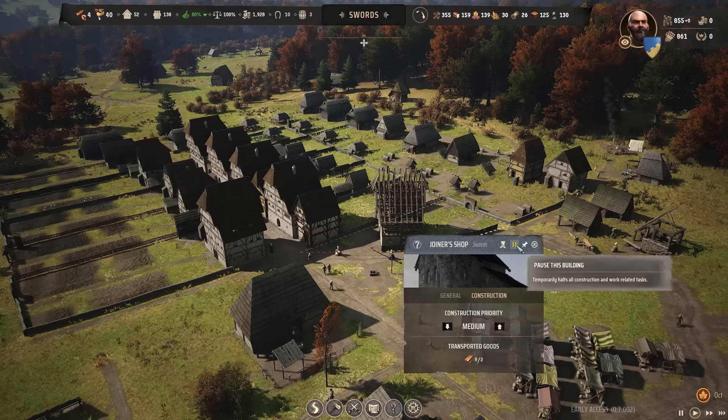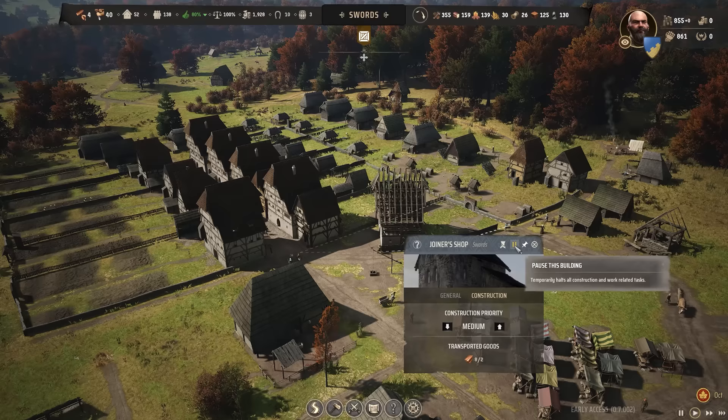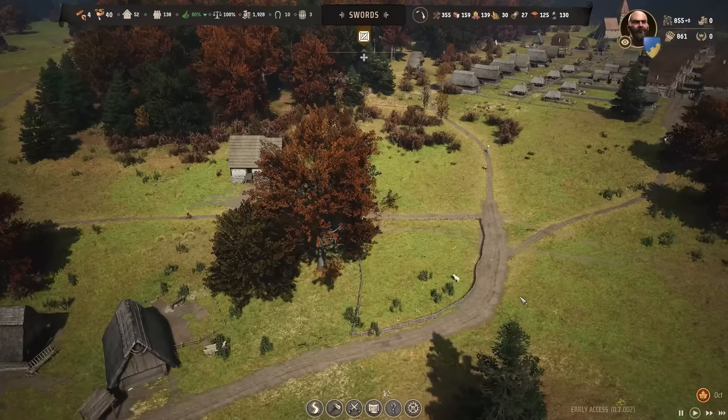A little bit of an oversight here. If you have a building like a brewery or a blacksmith and you pause the production on whatever it's making, and then you upgrade the building, it'll actually just deliver all the material, build a sort of frame, and then it just doesn't complete — it considers it paused construction. So we'll just lift that, resume the building, and that should finish just fine. The tooltip gave it away — it said 'join your shop, paused construction.' Good to spot that.